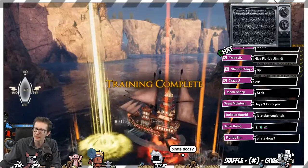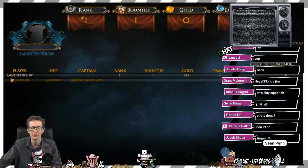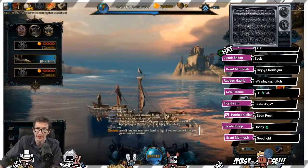That was pretty fun. It was a little bit slow paced, but I'm pretty sure there's some customizations, or as you continue to play, there's probably some kind of sweet booty that makes your ship move a little bit faster. At the end of each match — this is the tutorial screen — it shows you your ranking, the bounties you've got, the gold, how much damage you've done. That's definitely pretty neat.